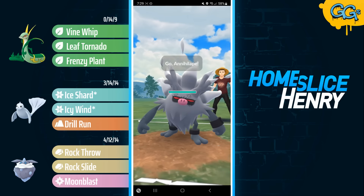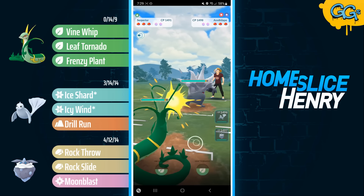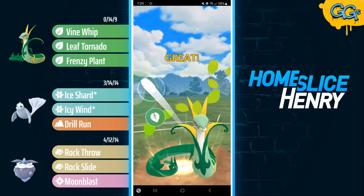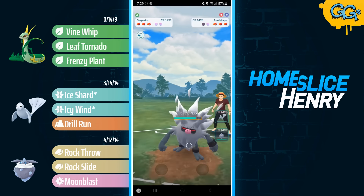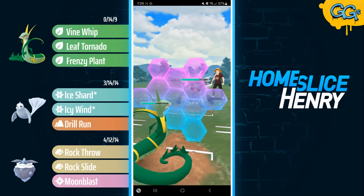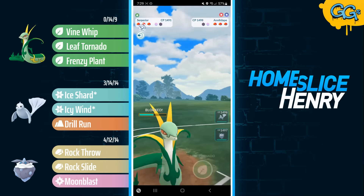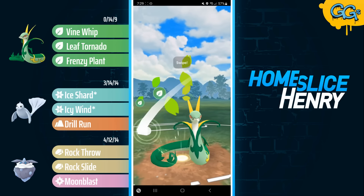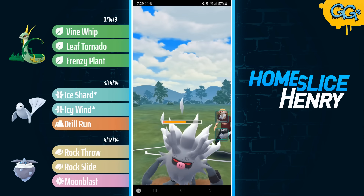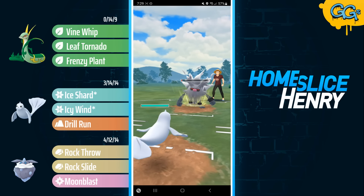Moving to the next match, we lead Serperior into Annihilape — so we see another Annihilape, this one on the lead. Leaf Tornado is a 50-50 chance at a debuff, so some games like last game you'll get very lucky. Other games, like this one, not as much. But the nice thing here is that in this matchup, an Aerial Ace costs the same Vine Whips as a Leaf Tornado, so they respect the potential Aerial Ace. I've already gotten a shield from them, so I can fire off the harder-hitting Frenzy Plant — and the Frenzy Plant just does not KO.